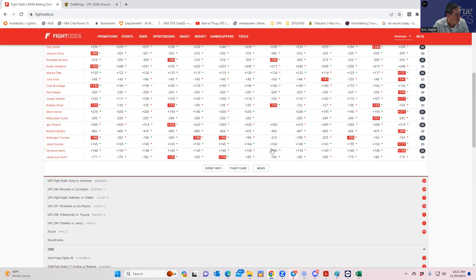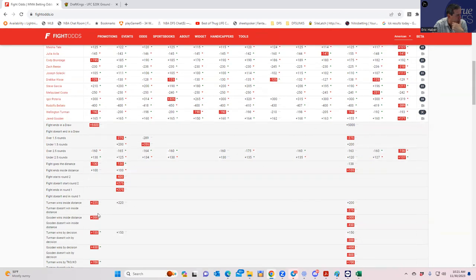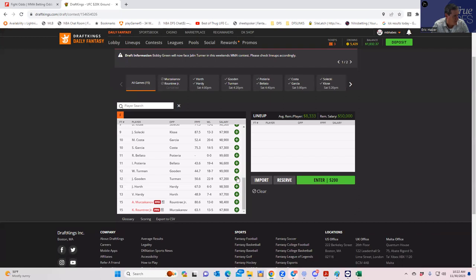Wellington Turman against Jared Gooden — Turman is minus 200 at 9k on the board. For 9k you really need an inside-the-distance line of around minus 110 or a lot of grappling upside, and Turman just doesn't have that — more clinch control time. The interesting part is Gooden at plus 320-ish inside the distance, which is reasonable. I prefer to include Gooden in my player pool over Turman.